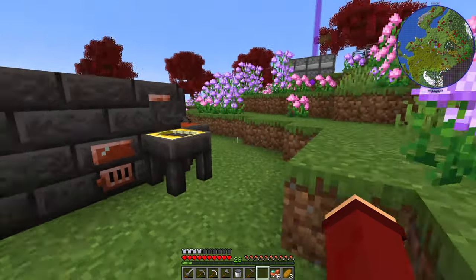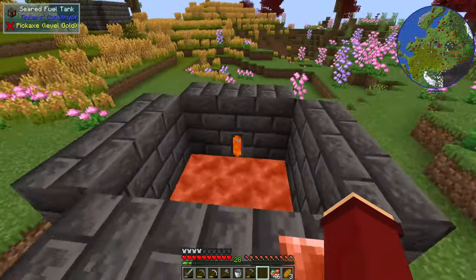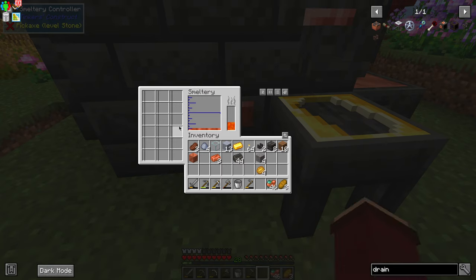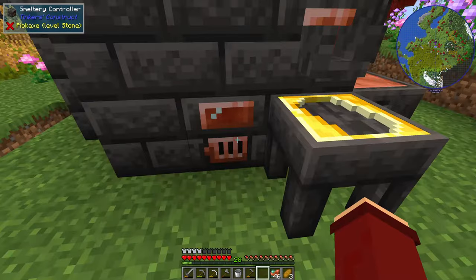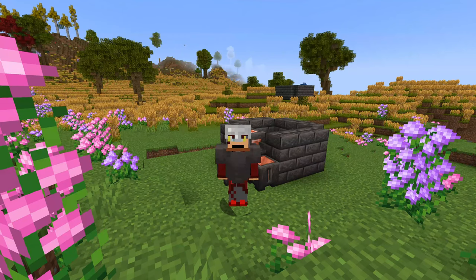That is pretty much everything to do with the smeltery. You can take it up as high as you want to smelt more inside of it — each block of space unlocks an additional slot, and eventually you'll get a scroll wheel so you can smelt insane amounts very quickly. So that's going to do it for this tutorial. In the next tutorial, we are going to look at weapons and the different materials that you can use to craft and forge them using Tinker's Construct.